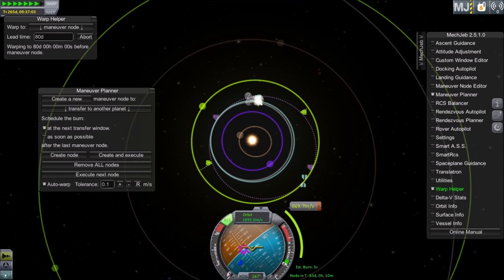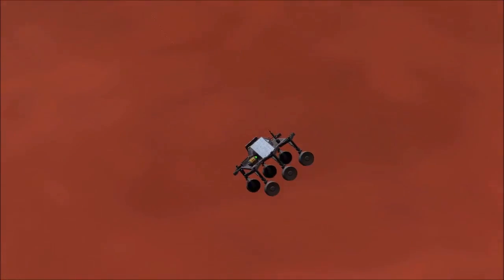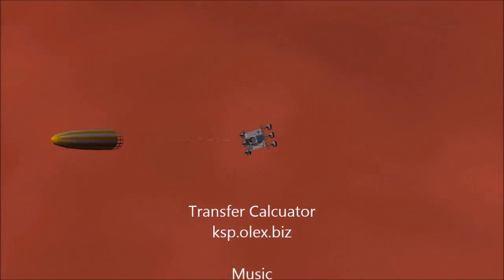MechJeb can fast forward time, it can even plot the maneuver and execute it for you, taking all the work out of transferring between the planets. Thanks for watching — join me next time for 5 Construction Tips.